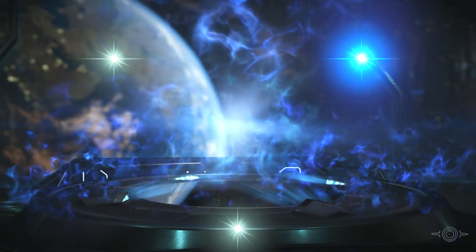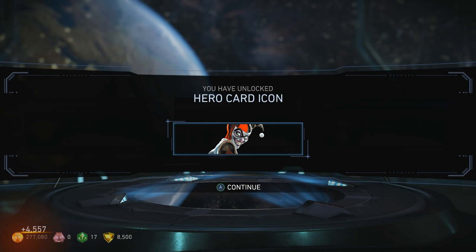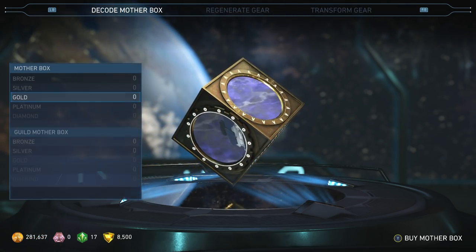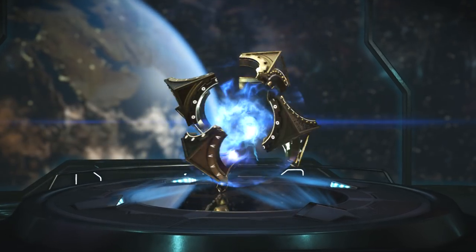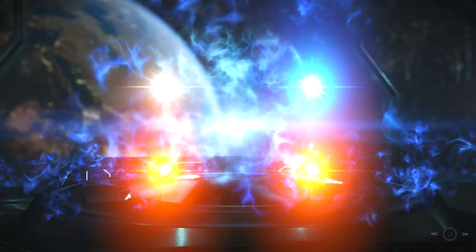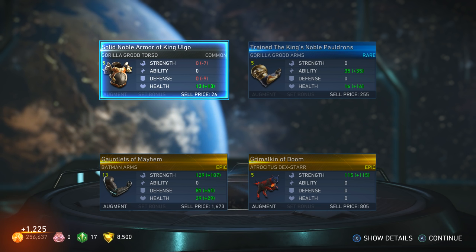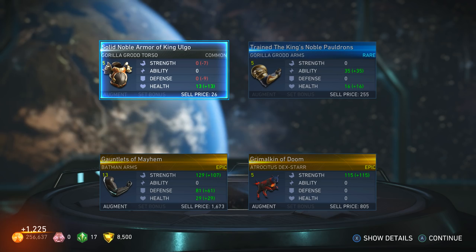That's why you've got the money — to spend it! Supergirl torso. That Harley Quinn icon is scary! All right, let's buy some more. Two epics — Batman arms and Atrocities Dexter accessory, Gauntlets of Mayhem.